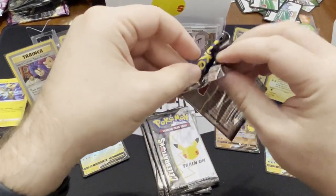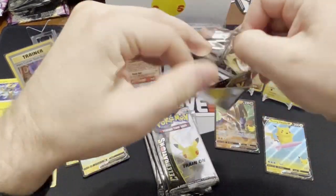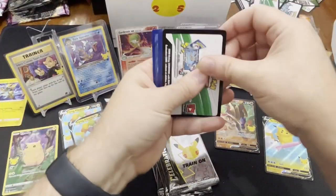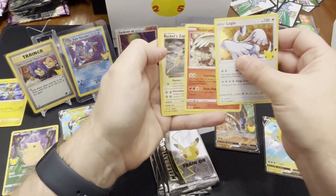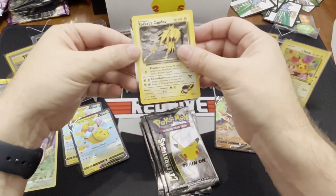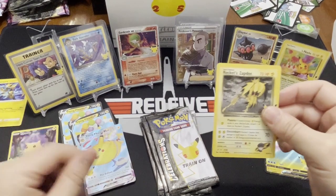I'm really having a tough time getting into these packs. I really don't want to damage the cards, obviously. Lugia. Mushroom. Rocket Zapdos — there we go, that's a relatively rare one for sure. And then it's got a Flying Pikachu and a VMAX behind it. Very nice.